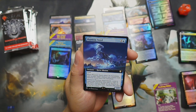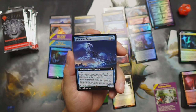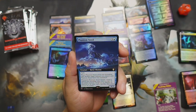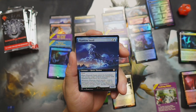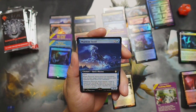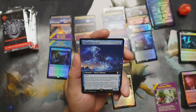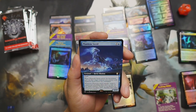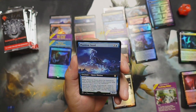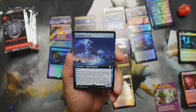We got Phantom Steed out of the commander boxes — three and a blue, horse illusion four-three with flash. When Phantom Steed enters the battlefield, exile another target creature you control until Phantom Steed leaves the battlefield. When Phantom Steed attacks, create a tapped and attacking token that's a copy of the exiled creature — except it's an illusion, and you sacrifice that token at end of combat. So you can borrow somebody's big nasty creature and swing off with it — that'll tick some people off real quick!